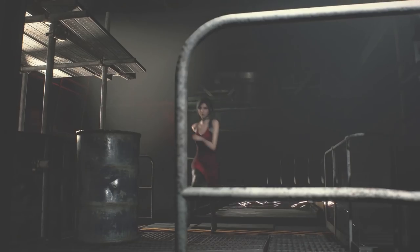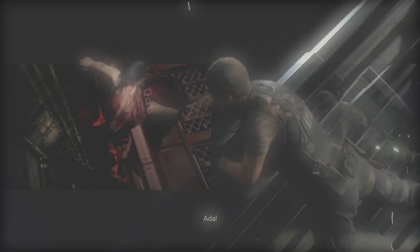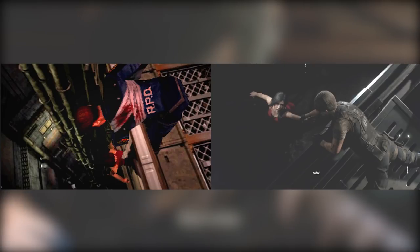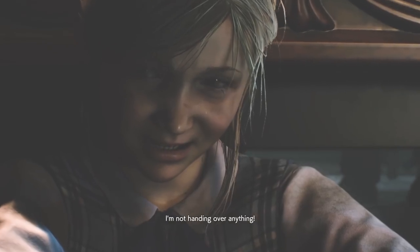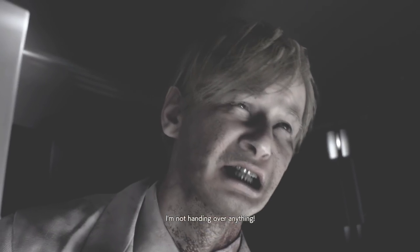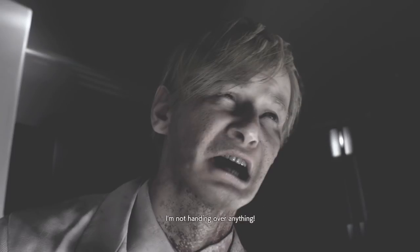We then get a quick transition of Leon trying to save Ada from falling in the Umbrella secret lab, very reminiscent of the original Resident Evil 2. But this time, I don't see any signs of wounds she acquired from William, nor the gunshot wound Annette gave her. Moving to the next scene, we get a snapshot of William yelling at someone — I assume this is the moment when Umbrella operatives tried to steal the G-virus sample. Looking closely at William, we can already see the effects of the G-virus starting, with darkened spots covering a good portion of his neck.